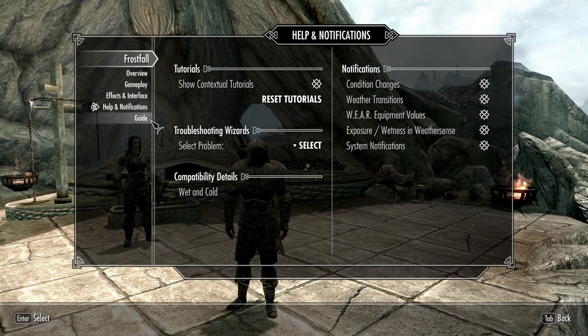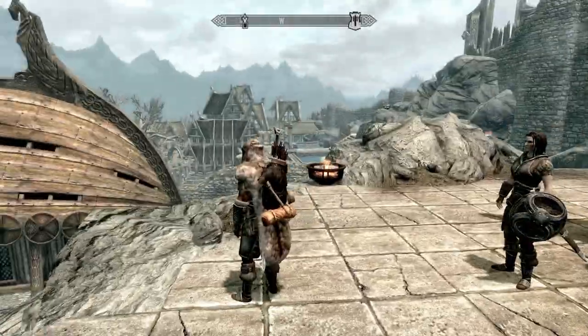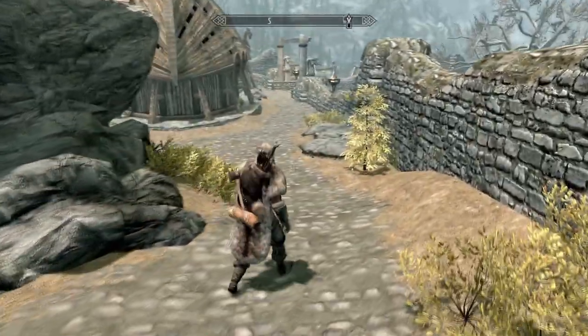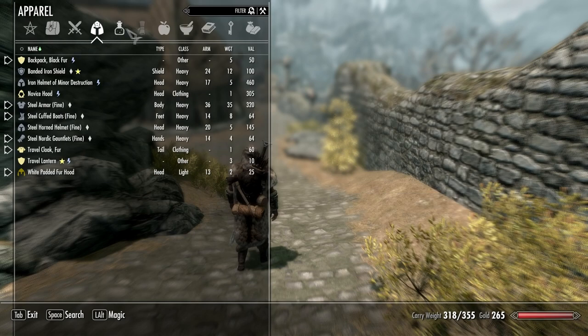Also, if you stay in the rain for too long you die, and if you get too cold your skills start to go down, so you start doing less damage. It's just a survivability thing and it makes it much more realistic and fun. I'm just going to quickly show you my weapons and armour. I've also got the Sky UI, it's really good.